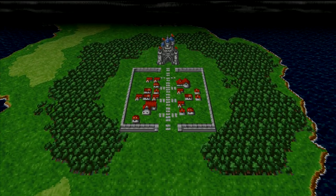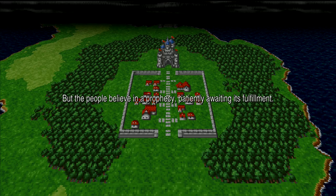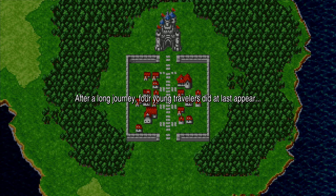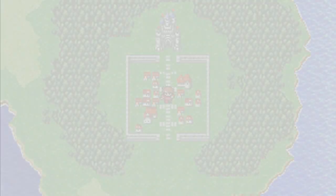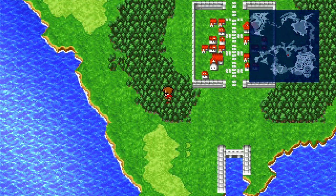A lot of people didn't like the sprites, but I quite like the sprite design. Here we are in Cornelia where we start. You will notice a bit of screen tearing. Unfortunately with the display options being basically nothing, you can't really do anything about that. I guess I'm just going to have to wait to see if a vertical sync option comes into the game at some point, because at the moment the screen tearing is quite bad.